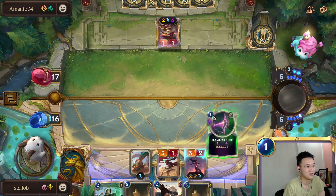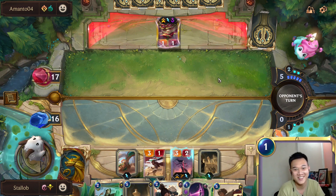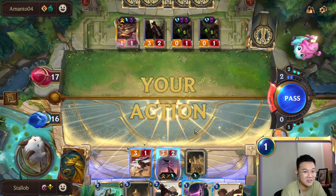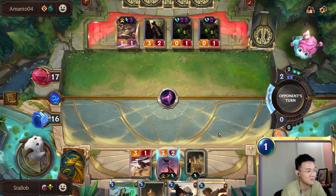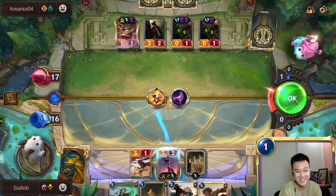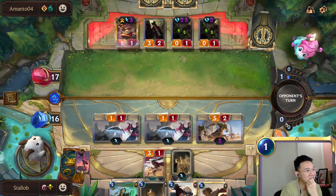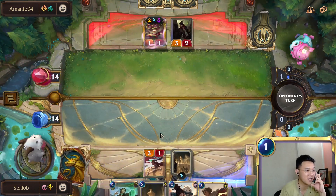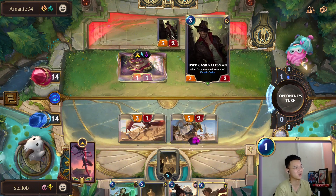We are quite lucky. We can start our Sand Swept Tome combo now. He can Mystic Shot me — I mean that's fine, I don't really care. Let's just start with this first. I'm glad he's throwing his burn spells at my card rather than at my face — that's quite bad compared to throwing it at my face. I guess we can go for another round here, and hopefully he blocks with his used card salesman.